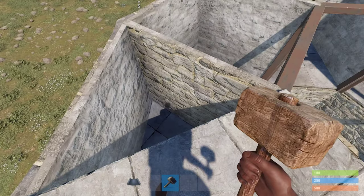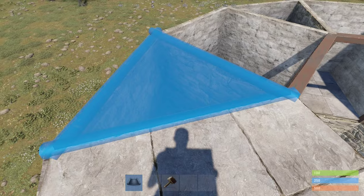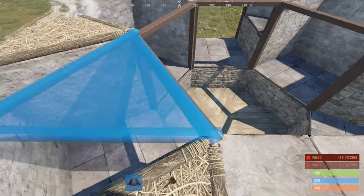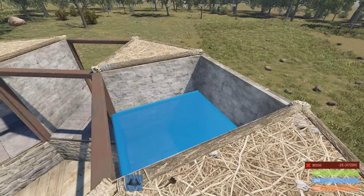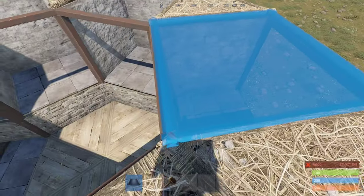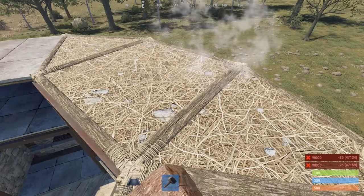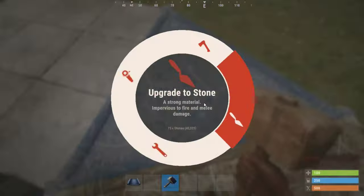Complete your ceiling by using the appropriate floor tiles. If you want a second floor, leave this space open for a ladder hatch. Then upgrade your floor tiles.